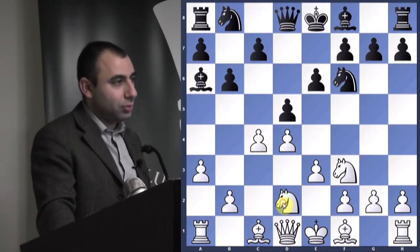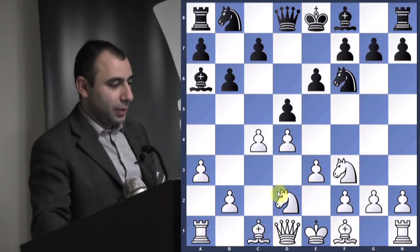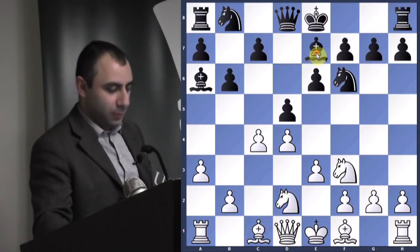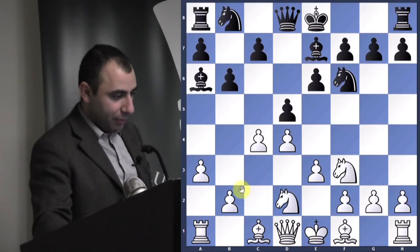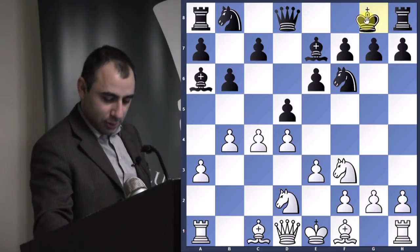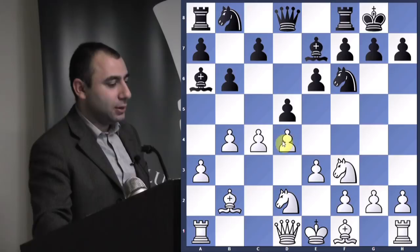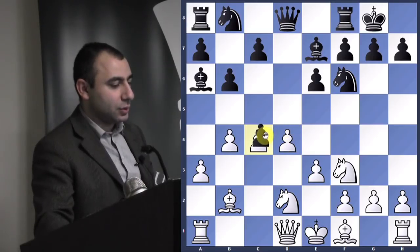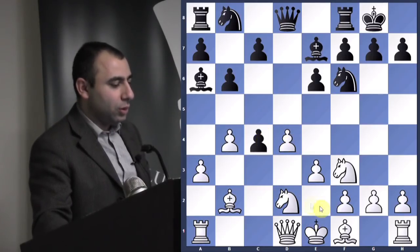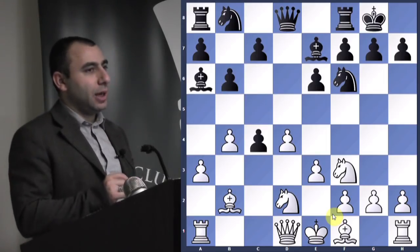Knight bd2. I played Bishop e2, b4, castle, Bishop b2 — just developing my pieces. Now he takes on c4, and what do you think is the best way to recapture the pawn here — with a Knight or a Bishop?